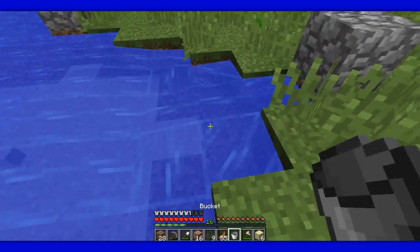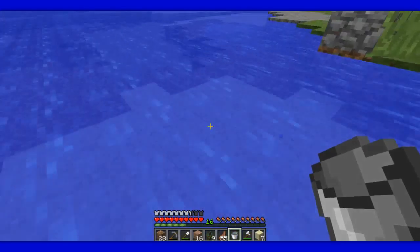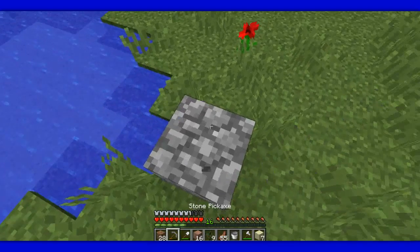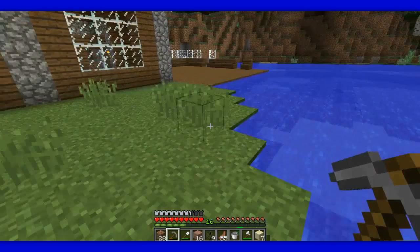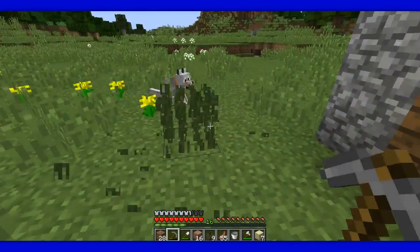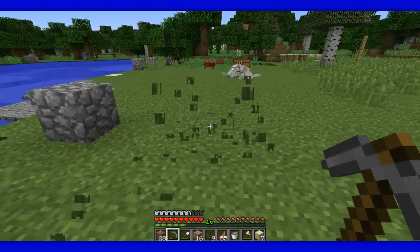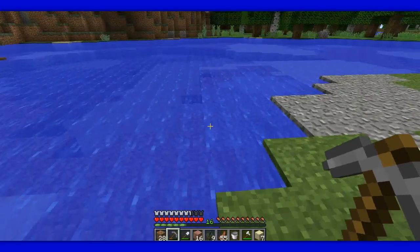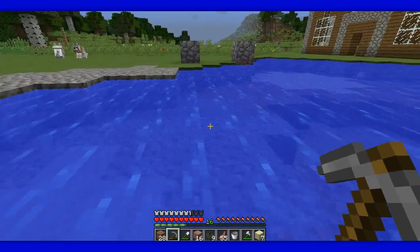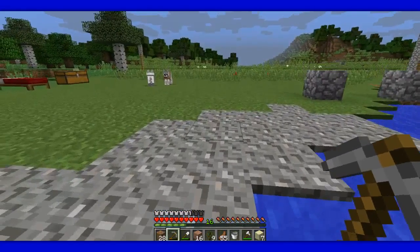Yeah, three in the back — that'll work. Then I think I might put another window here. There's gonna be a kitchen table and stuff in here — like the dining room — and a living room in here. Then upstairs we're gonna have the chest room for storage, and up here I'm gonna make a bedroom and a bathroom. Out there I got some cool stuff I'm gonna put out there. Let's sleep real quick.